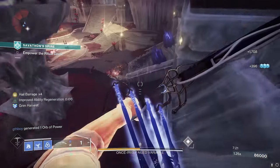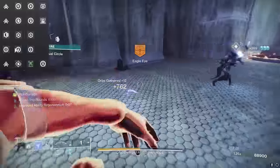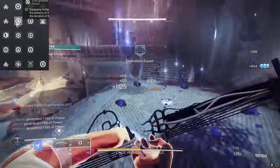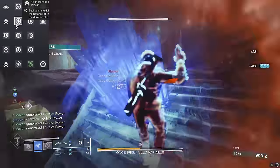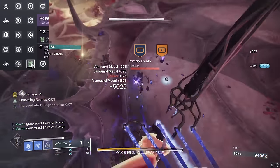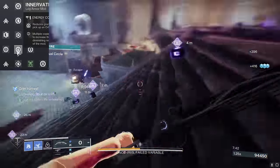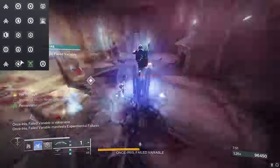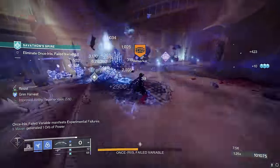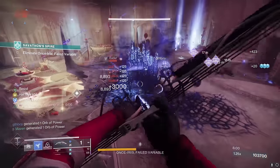It's just incredible for consistent damage output and add clear — it makes the build very reliable. The grenade regeneration does not stop there, because on our boots we have Absolution and Innervation so we get ability energy back when we pick up an orb of power. On our gloves we have Firepower, so when we Shatterdive something we make an orb of power. We want to dodge immediately after Shatterdiving, which procs Powerful Attraction to scoop up that orb automatically, procing Absolution and Innervation, and it also procs Bomber to give us a little nudge of grenade energy as well.